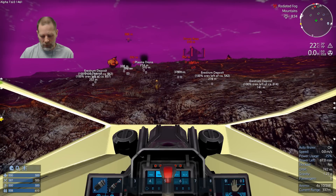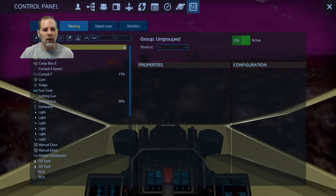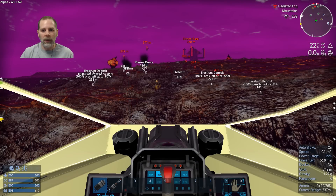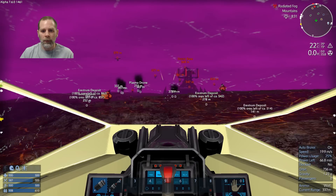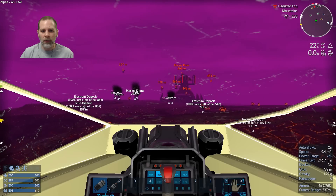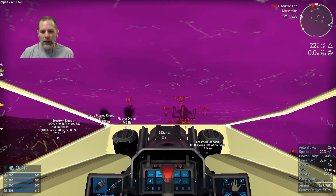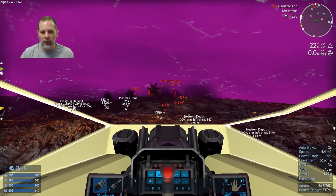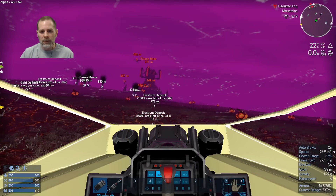We're going to do this. What is our damage here? Our cockpit is fine — we can take quite a few more hits on this cockpit then. Let's see if that'll hit him. Get back, get back, get back. Did we get him? I can't see through all the smoke.